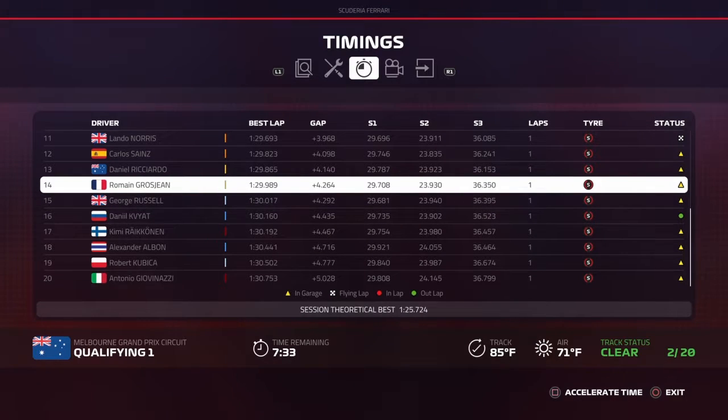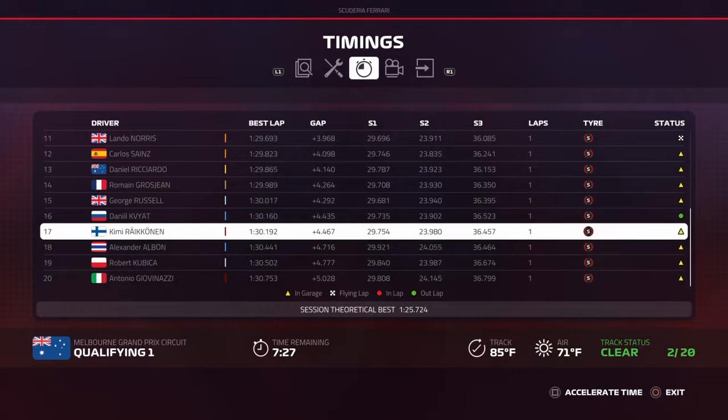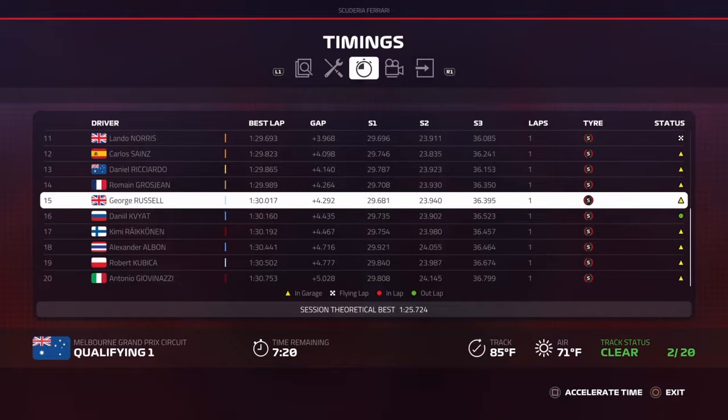Good lap there. The bottom five are now Kvyat, Räikkönen, Albon, Kubica — no surprise there — and Antonio Giovinazzi. Both Toro Rossos are in the bottom five, which is surprising. George Russell is right on the cut. George Russell could actually make it past Q2 in a Williams car — explain to me how that happened.